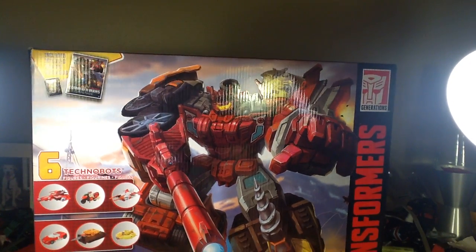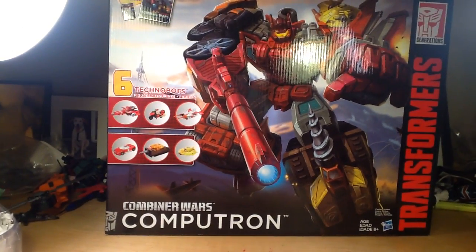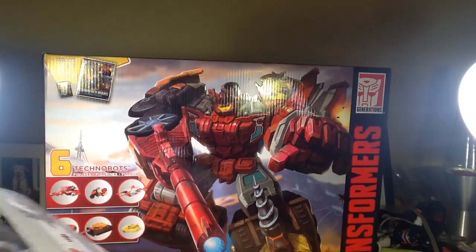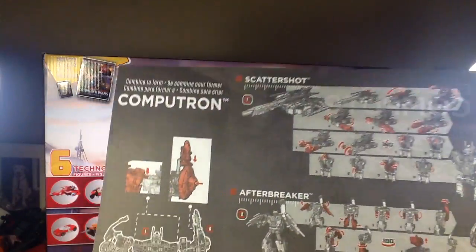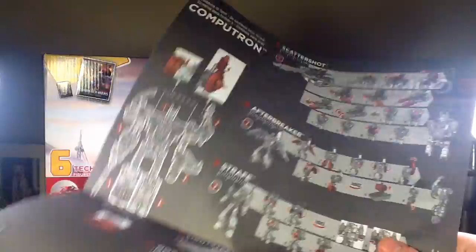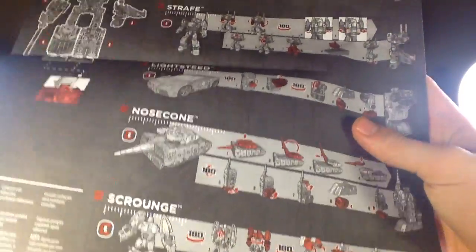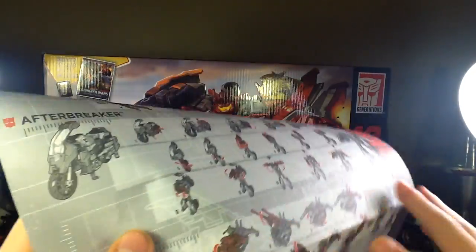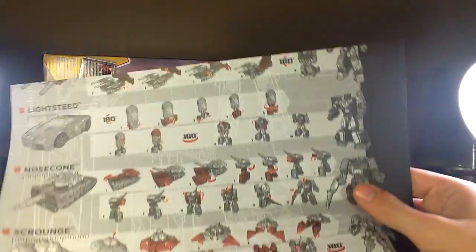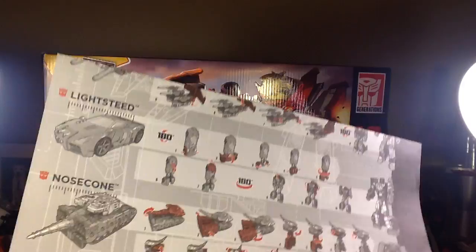And it's ages 8 and up — not '8 to plus,' because that makes no sense. Now, what else comes in this box besides all the figures? It's the instructions, which are very, very small. But thank goodness I'm young, so I can read this. Very papery instructions. As you can see, it doesn't show me how to turn them into their alt modes. That's why in those reviews I said I won't turn him into his alt mode — I don't know how, because they didn't show me, and I'm too lazy to look up a review.